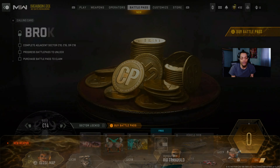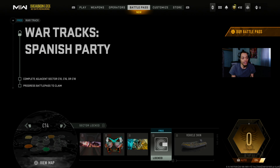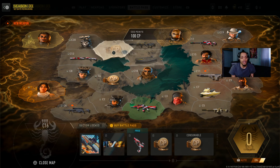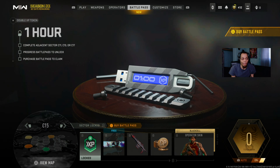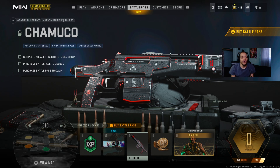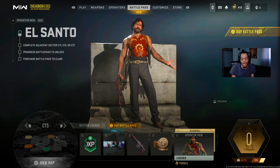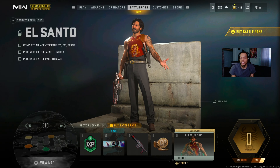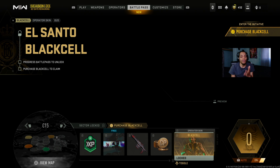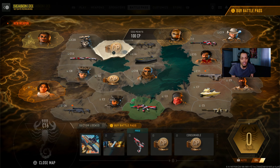C14 - calling cards, emblems, loading screen, track, and a boat skin. C15 - double XP tokens, a calling card, the SAB 50 marksman rifle, COD points, and what looks like an operator - I think it might be the same operator with brand new skins. This is their Black Cell skin.